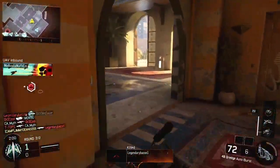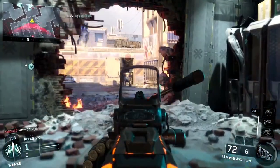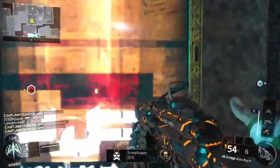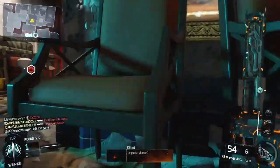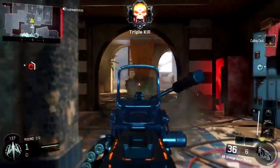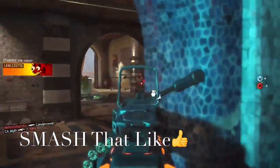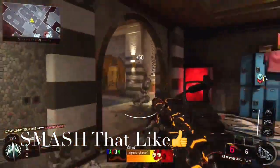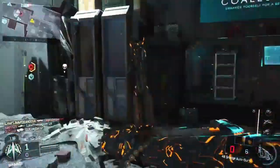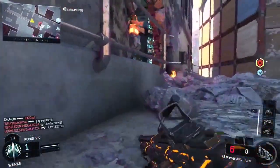Ha ha, one burst. I told you this thing is nasty. Look, I'm on a merciless. Look, Killer B's taking him out — double kill right there. I tapped the trigger two times, two bursts, and got two kills. Come on, your boy ain't playing around. He's trying to blind me — like I said before, I ain't Ray Charles, I can see. Ha ha, get laid down. This thing is sick. Only got six bullets left, I ain't trying to die.